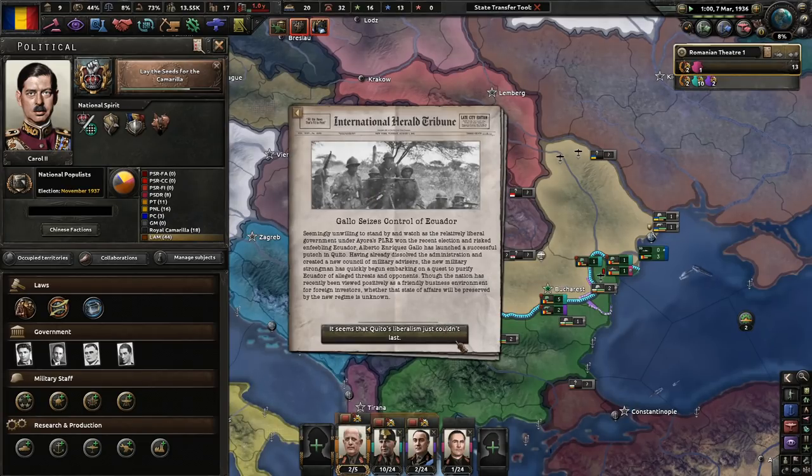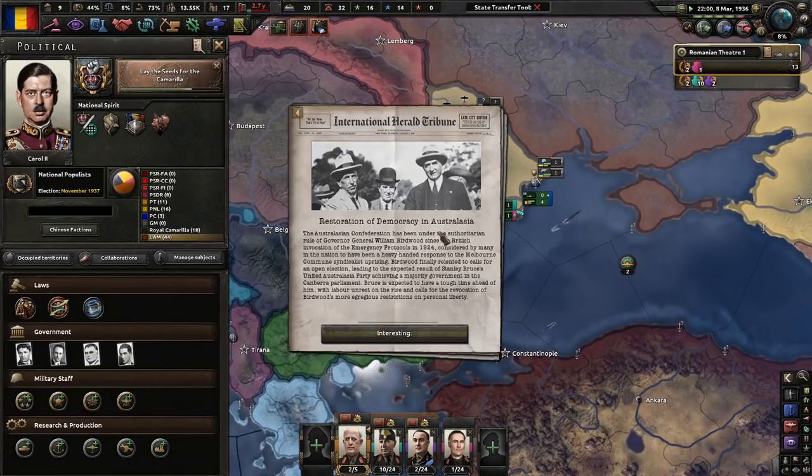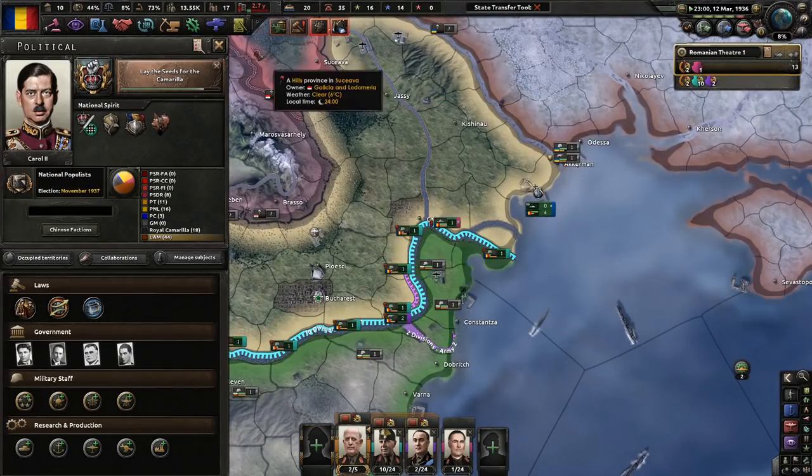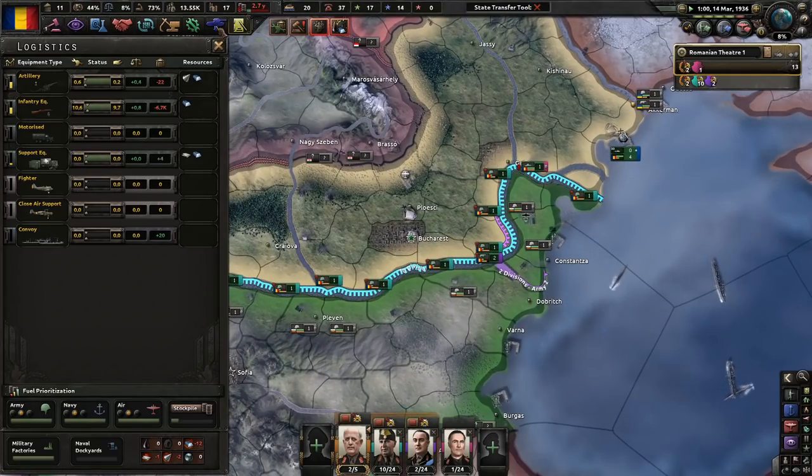Here comes another event — Gallo seizes control of Ecuador. Restoration of democracy in Australasia. I do have a cup of mango Maui tea, just to keep us nice, warm, and comfortable in these very dreadful months.